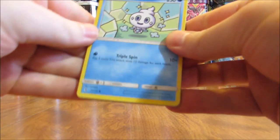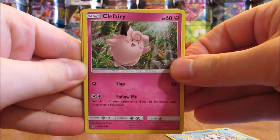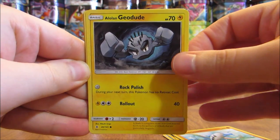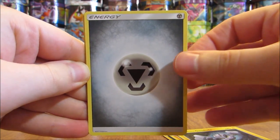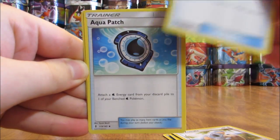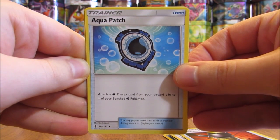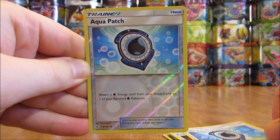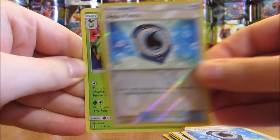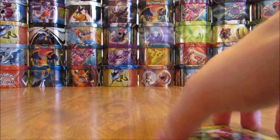The first pack here starts off with a Vanillite, Clefairy, Rockruff, Barboach, Alolan Geodude, Metal-type Energy, Komala, Enhanced Hammer, and an Aqua Patch — you can also get that card in Secret Rare form. Reverse Hollow is that same Aqua Patch, an Uncommon Trainer card. And the Rare here is a Lilliant, which is a regular Rare.